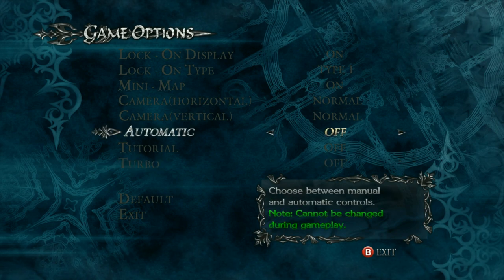In the same vein as turbo, you should turn off automatic. The thing with automatic is you press one button and you get a long combo. This doesn't teach you the game, and it also locks you into stupid stuff which means that sometimes you're going to get hit.